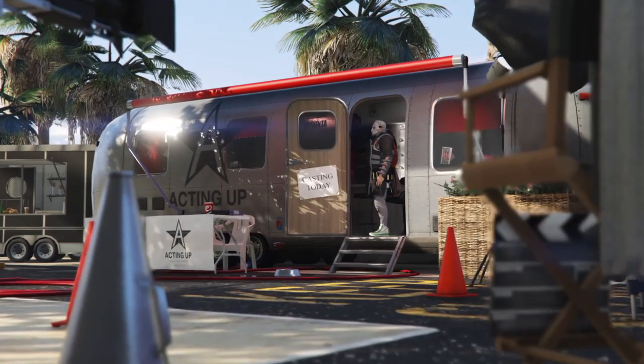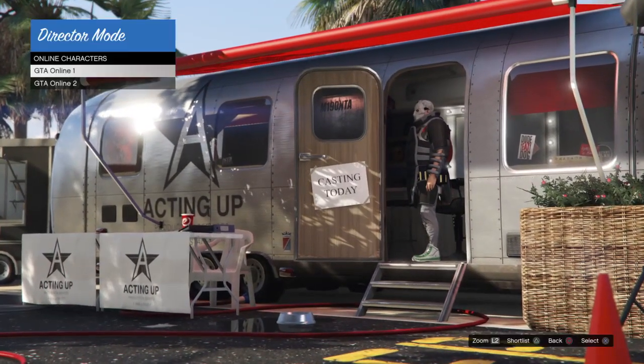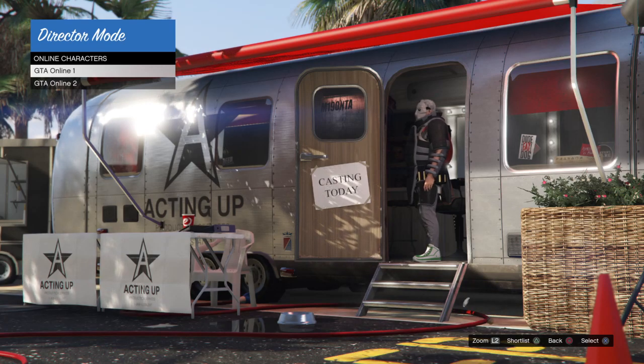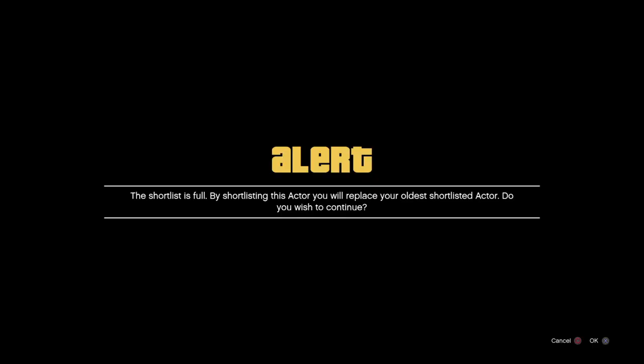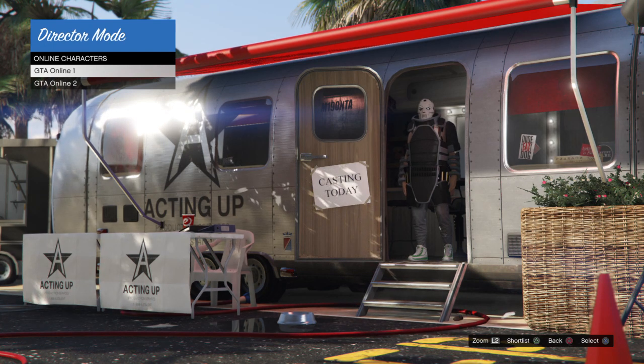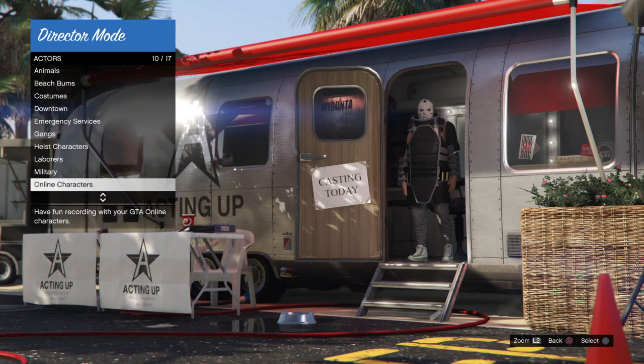To get into the casting trailer, you're gonna want to press triangle once you're in, because your character is kind of sideways. Just press triangle — it's gonna face itself around. You're gonna get an alert; decline it. Boom, now you're facing forward.